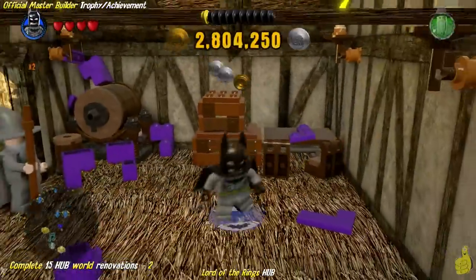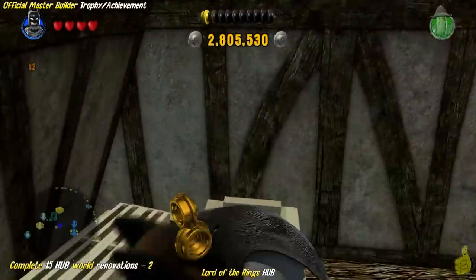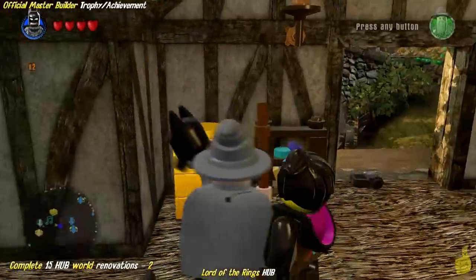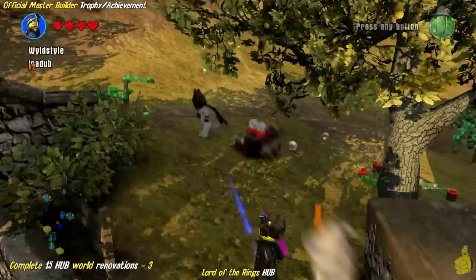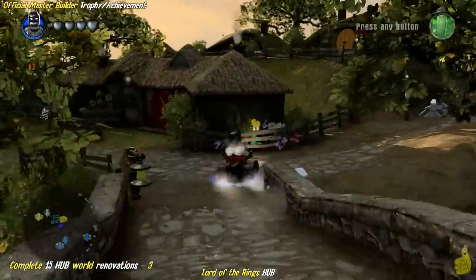Once we get that up and going, we actually get rewarded with a few combo breakers! We're going to smash and grab all the studs, because there is a lot of money that needs to be spent here. We basically saved all of our money throughout the free play and story modes. We got that 2x red brick as soon as we had a million studs, and then we just kept our money from then on out. Luckily, there's no characters to purchase, so really the only thing you can spend money on are these renovations.